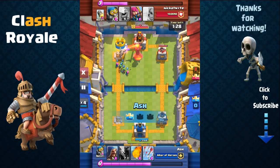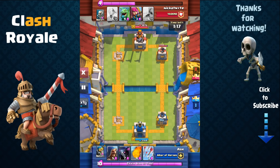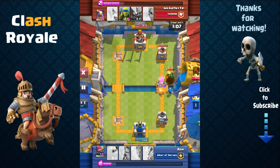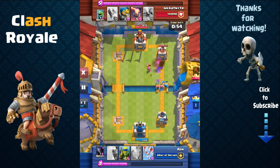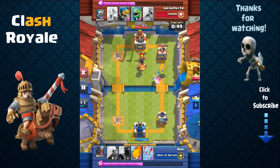He doesn't have a counter for that push, and my golem's aftermath bomb damage will also take out his tower on the left. It's almost even, but my tower on the bottom right is only at about 50% health. So I load up on elixir, force pressure on the right side, send out my P.E.K.K.A, and combine him with my ranged wizard and bomber to take care of the smaller horde of troops like archers and goblins.